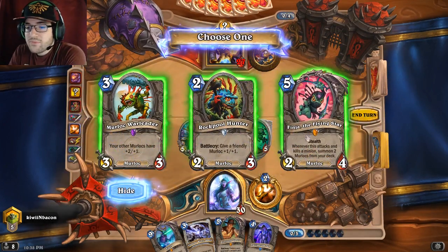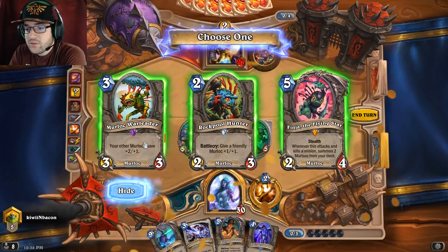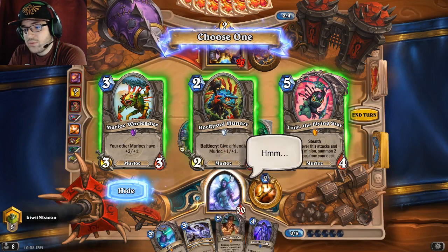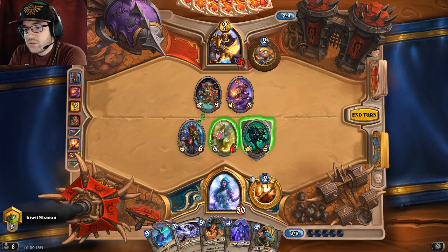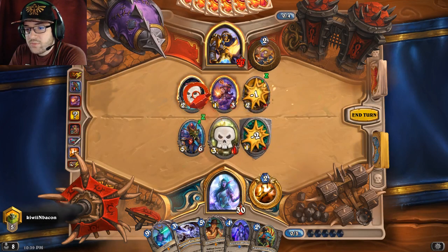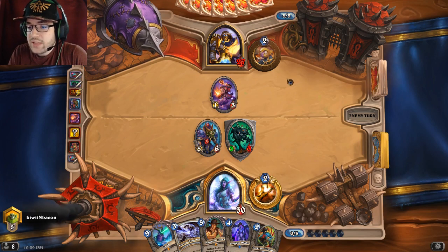Draconei Operative is a fantastic card. Finja is a little expensive - what gives me the best stats? I don't have another murloc, this one is a 3/3, this is a 2/3. I can't play Rock Pool Hunter along with Twilight Drake so I think I'll take Rock Pool Hunter since it's cheaper. That is Noble Sacrifice.